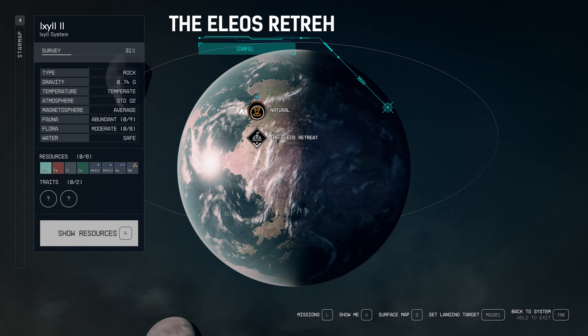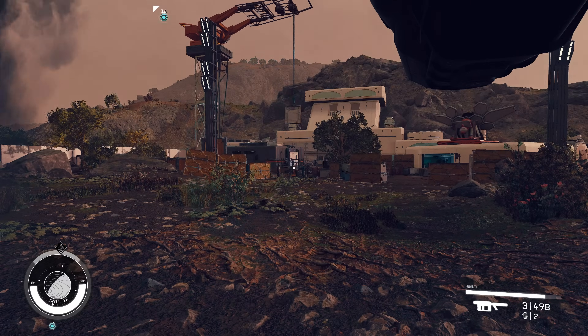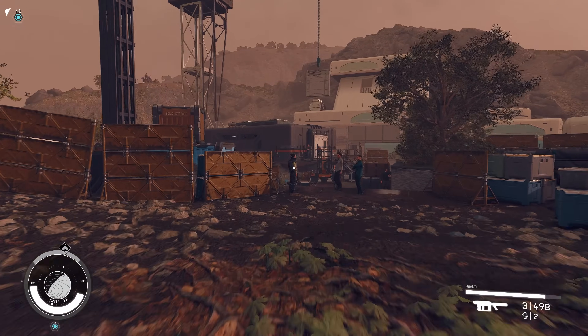Elios Retreat — the Elios Retreat. This is where you're going to be landing. We are there now and we're going to start this little mission. There is a bit of dialogue through this one so hang in there.